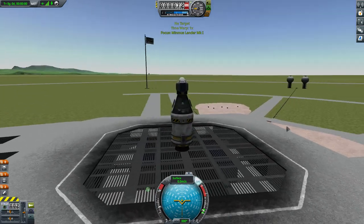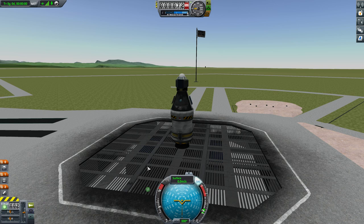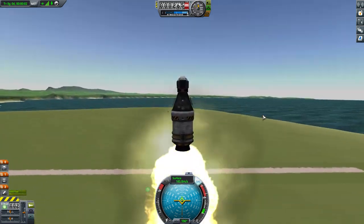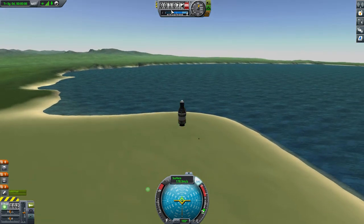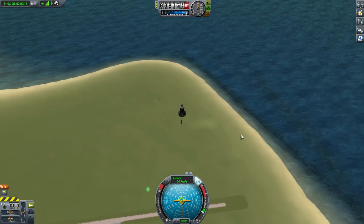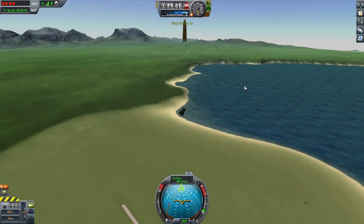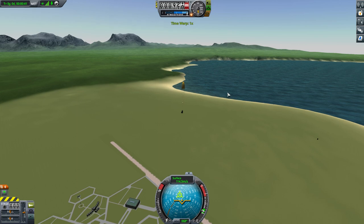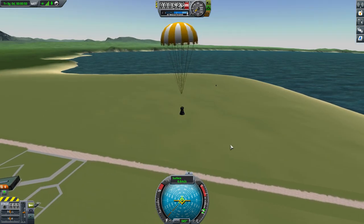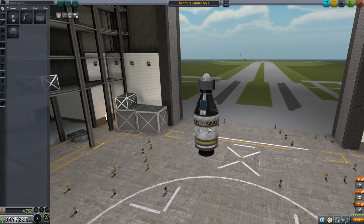All we're going to do is fire straight up — SAS on. We have access to SAS because the probe core can do it, though it can only do normal stability assist. We hit space to launch. It runs out of fuel pretty quick. We decouple and pop out the parachute. I'll turn off SAS and do a little physics warp. The parachute fully deploys and we're going to verify we're not landing too fast. The Mark 1 command pod can handle a 12 meters-per-second impact. Clearly it slows us down to about 6, which is fine. We'll revert back to the vehicle assembly, having confirmed this works perfectly.